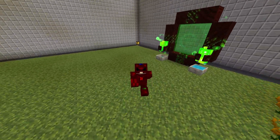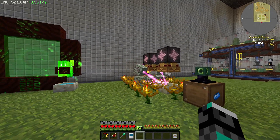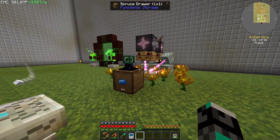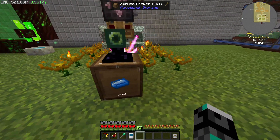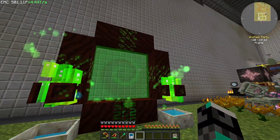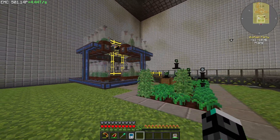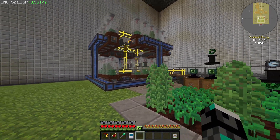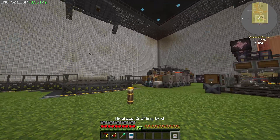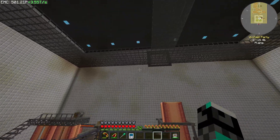Hello everyone and welcome back to another episode on Stoneblock 3. We have a little bit of a new setup over here that you guys haven't seen. We did this over on our live streaming channel - the video is still there to watch. We automated the mana steel production and made an elven gateway to get elven mana spreaders, so the process should be a little bit faster. We also upgraded our hemp facilities, and we now have 4.1 million seeds from leaving it AFK.